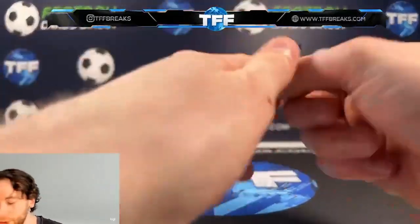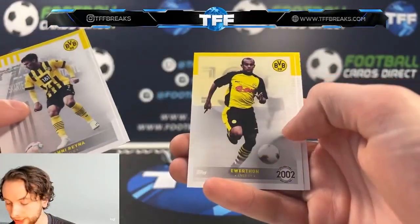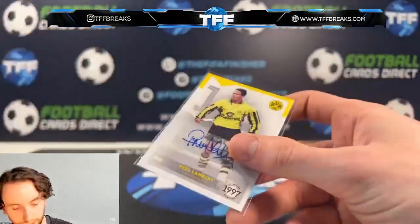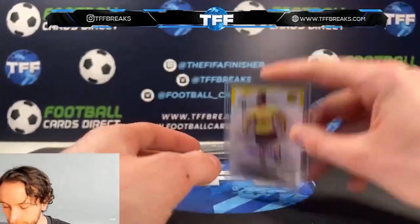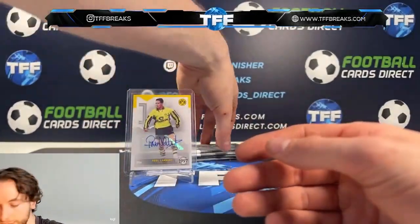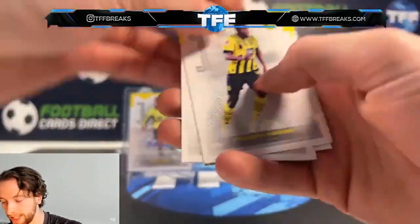We move into the next pack - we need an auto or a numbered card. I don't even know how many numbered cards you get per box actually, so we'll find out shortly. Giovanni Rayner, we have got a Marco Reus, a Uwathan, a Paul Lambert, and a Paul Lambert Auto. That's a different one - I've never had him before. He used to be the manager of Southampton or something, I swear. There we go, Paul Lambert - a nice little auto for Dortmund. That full auto on sticker is exactly what we like to see. There's our auto, so hopefully we can get a nice little parallel now.